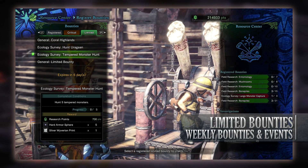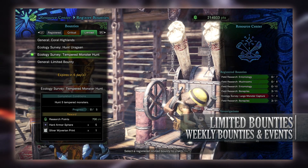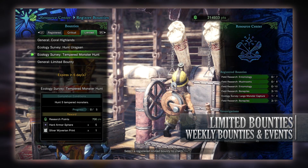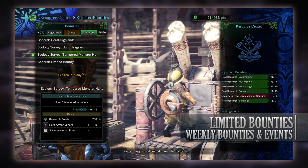Next is another ecology survey — a tempered monster hunt. We have to hunt 5 tempered monsters. These can be at any threat level so it shouldn't be too difficult for people who have reached end game. For taking down 5 of these monsters you'll get research points, some hard armor spheres, and a silver Wyverian print.